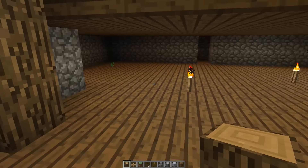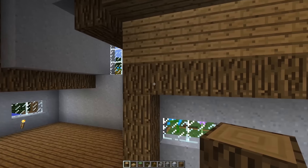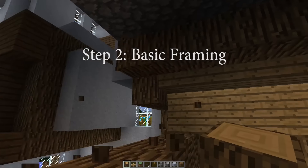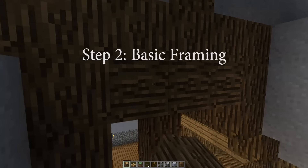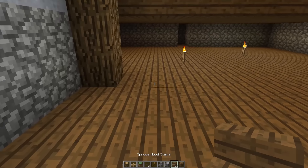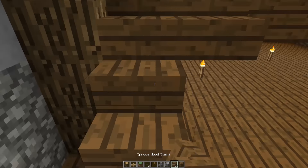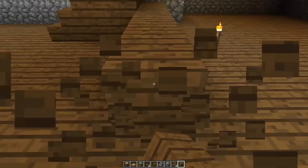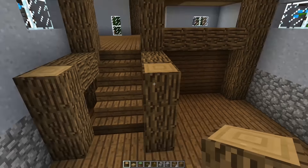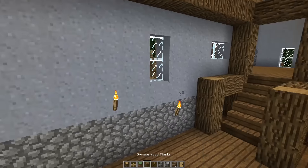That brings us to the second step. Interior and exterior don't have that many dissimilarities, and much like the exterior, one of the key steps is framing. I'm going to be going around making the same wooden framing on the inside that I did on the outside — filling in the corners with pillars and wherever I want a right angle connecting two pieces of the house, I'll make a frame. Framing is what causes the house to have a really nice shape — when everything has an outline it's really aesthetically pleasing.